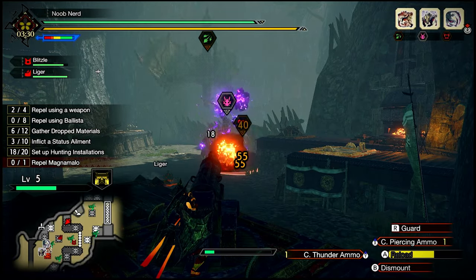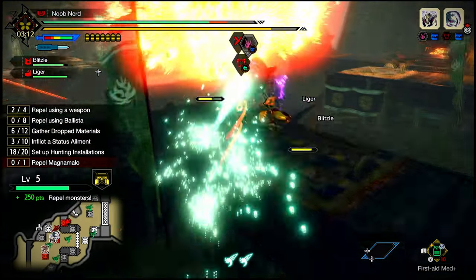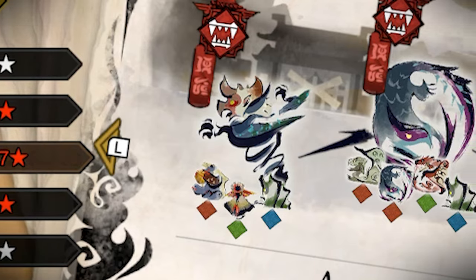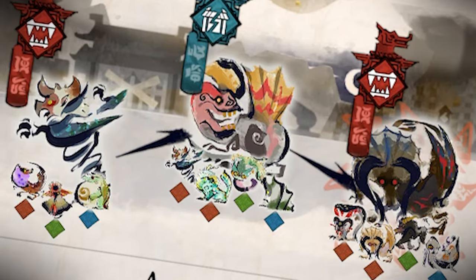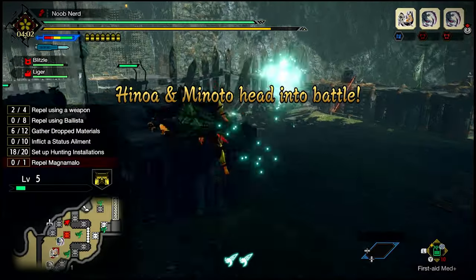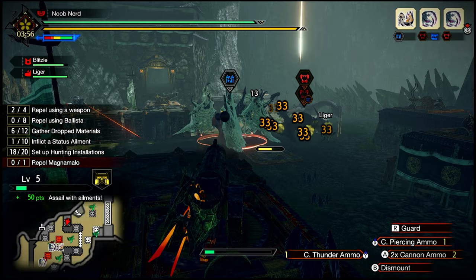If Magnamalo appears, don't worry — just guard if it attacks you and keep attacking the gate attackers until there are none, then deal with Magnamalo. If you haven't used the dragonators or wyvern splitter, it's a good time to use them to hit both Magnamalo and other monsters. Look closely at the quest counter or herd info to see what monsters you'll be facing — this is useful for choosing which mountable installation to use. For example, when you see Basarios or Ragnacodaki in a herd, prepare by using cannon, because ballista and machine cannon will only deal white damage to those monsters.